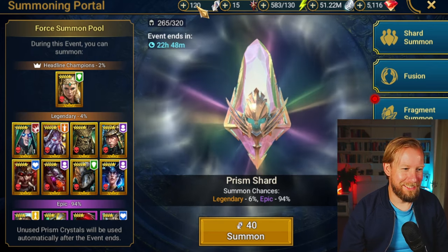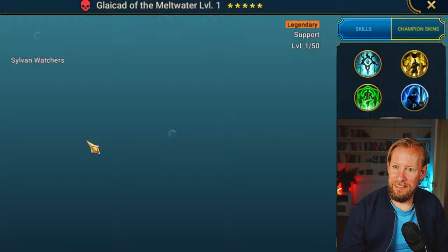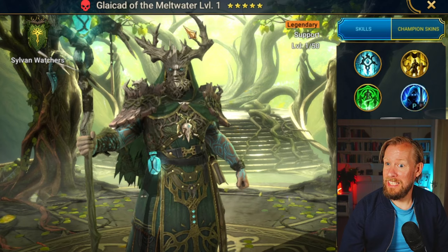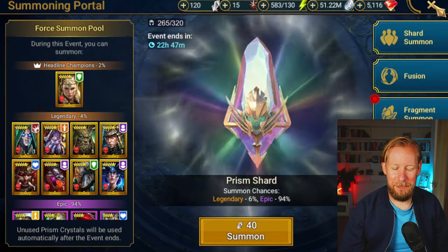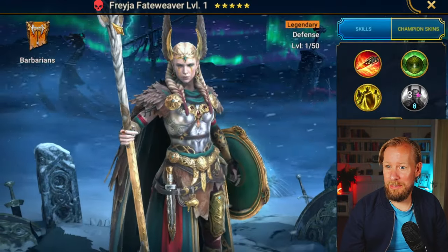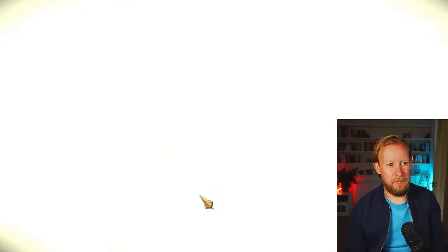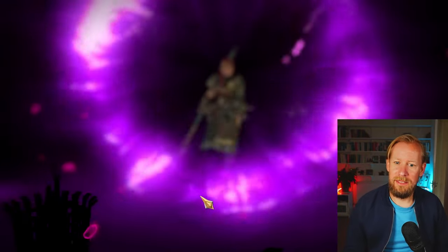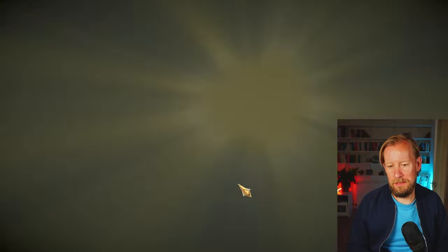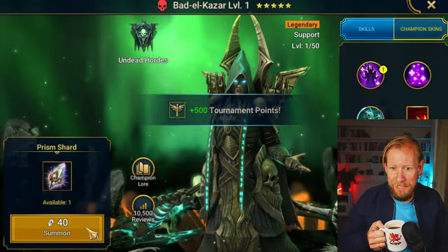We've got three summons again. I'm going to go with Glaciad - correct me in the comments - Harima or Freya as the targets. The Champ Chase points are pretty low, which is amazing. Freya - and Badal! Okay, I'm cool with that. He's new, so I'm not complaining.